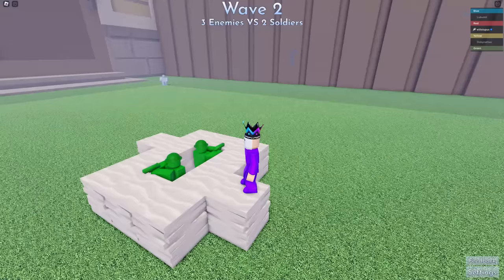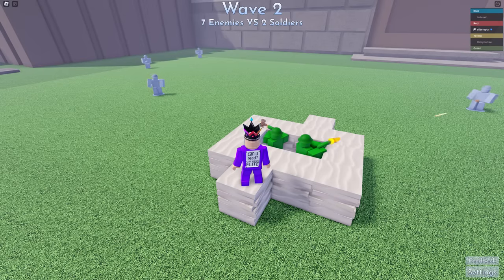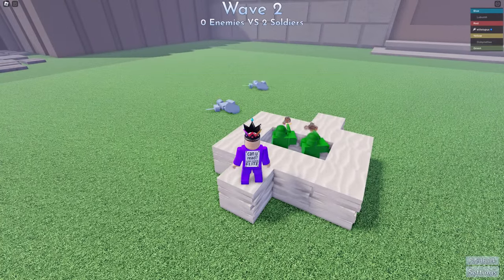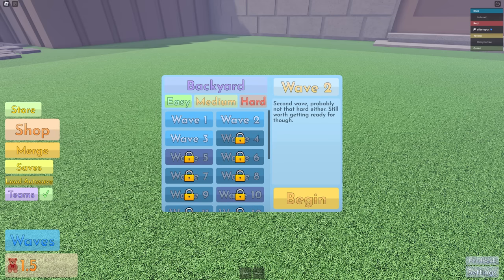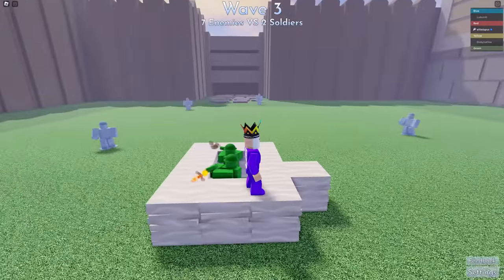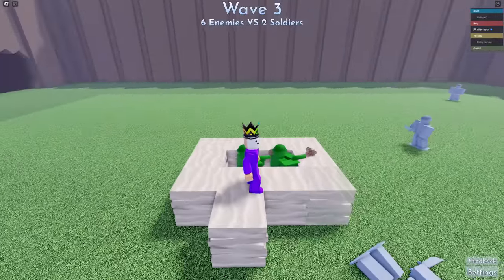I'll do wave two. I'm hoping they can shoot through there - and they can! Shoot the boys! They've got knives, it's like murder mysteries. I can merge them into books but I don't really want to do that. Three handgunners make an uzi guy - there we go. We're going to try wave three with that. I reckon it's going to do good this time. They do damage to this and they do break through.